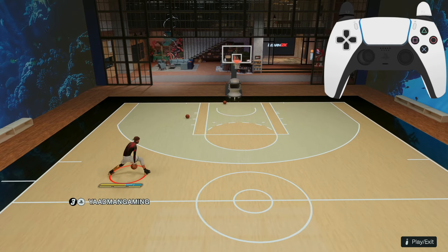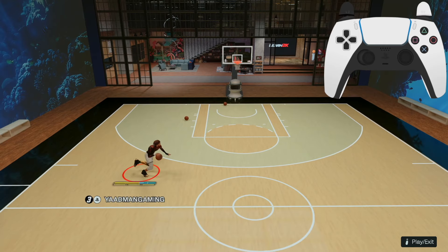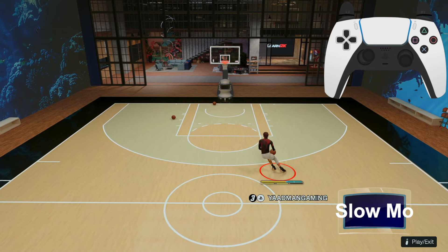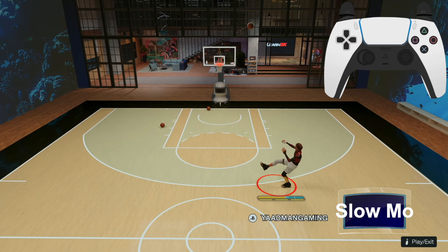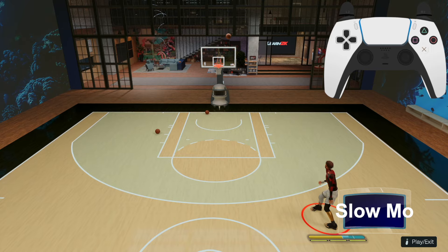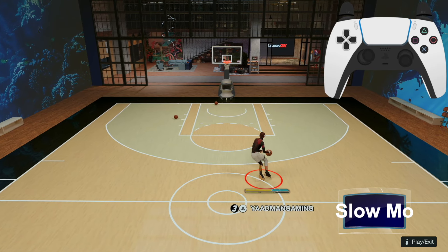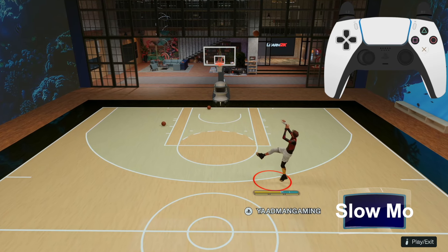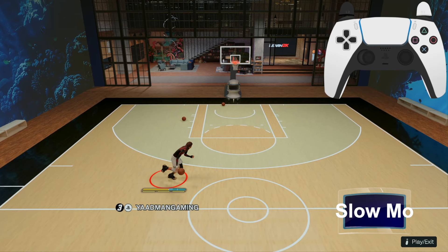A lot of y'all yesterday were asking about rhythm fading. If you don't know what rhythm fading looks like, this is rhythm fading off the dribble — very effective, one of the cheesiest things in this game. Shout out to the genius Mike Wang for giving us an advantage. I'm going to show you guys how to do it with hand cam today, even throw in slow motion. Hit that like button — let's try to get 500 likes.